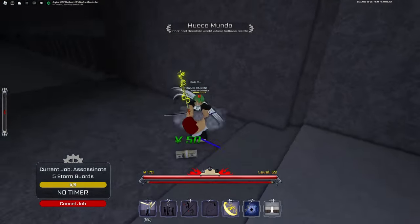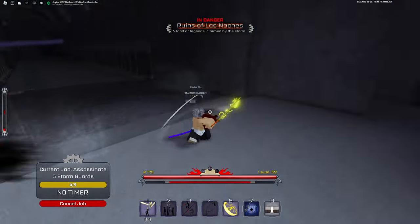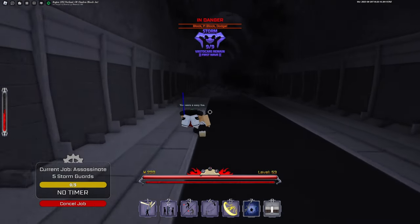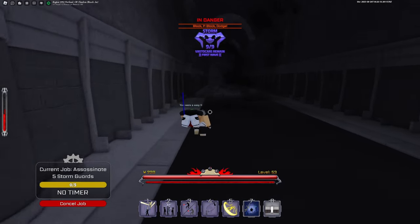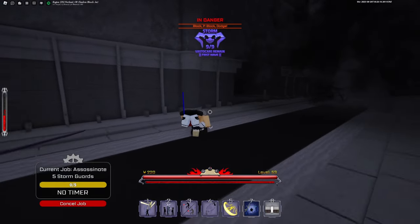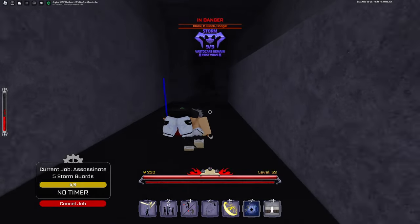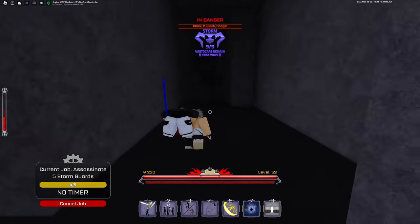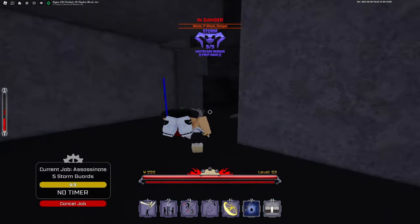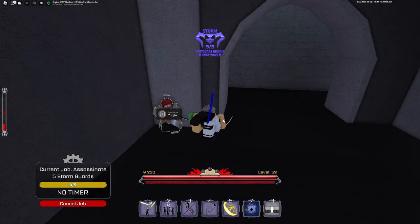We are in Waco Mundo now and we are going to fight a storm guard. You want to pick him up — press V to pick him up after he is down. Now that we have him, follow exactly where I'm headed. Go through this little cave, up a set of stairs, and talk to an NPC who will hide you from all storm guards in the game.